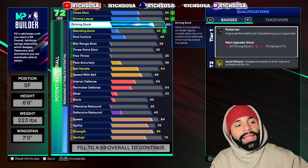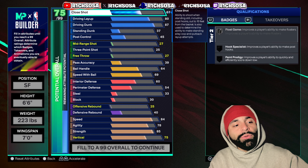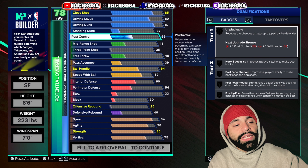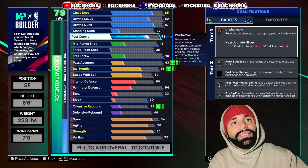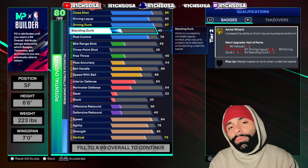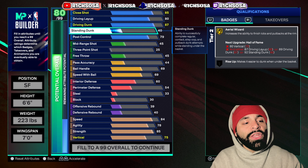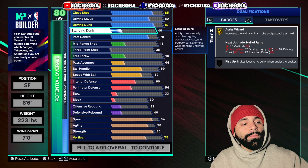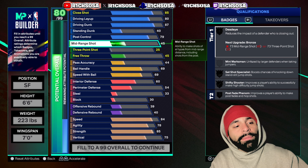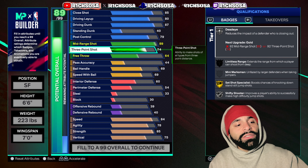The physicals are pretty balanced, and you can make adjustments after we create this build maxed out to 99 overall. Moving into finishing: driving dunk all the way up to an 87, driving layup at an 80, close shot up to an 84, post control up to a 79, and standing dunk moved up to a 40.